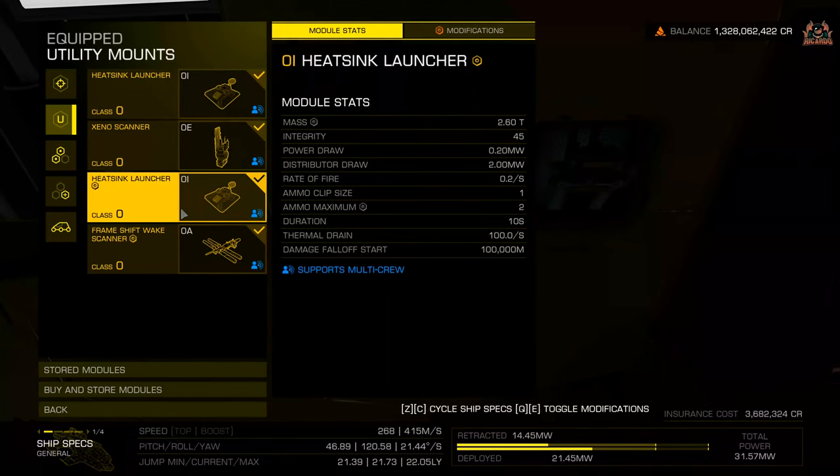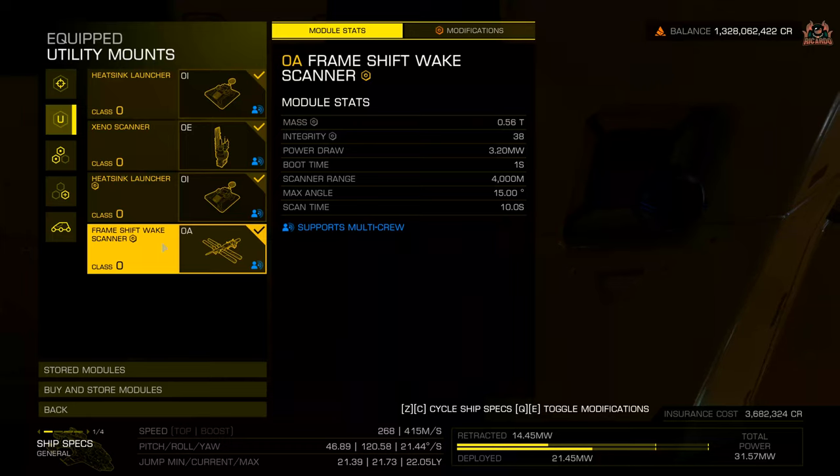On the utility mounts I've got a heatsink launcher, a xeno scanner, another heatsink launcher which I was attempting to engineer, and also a frame wake scanner. Why have I got one of those? My carrier is not parked in the same system, so I'll traverse from my carrier back into the system where all the Thargoid shenanigans are happening. When you get interdicted, it's a good opportunity to get that frame wake scanner out and scan some Thargoid wakes — once they leave you might as well capitalize on all that activity and claim some data.